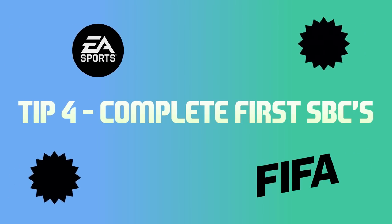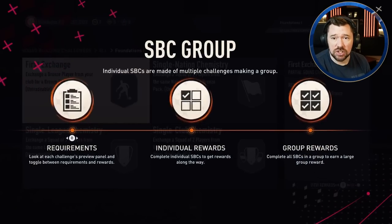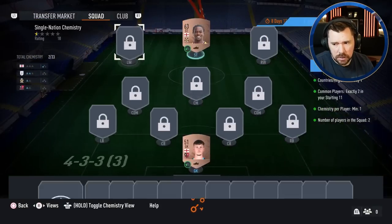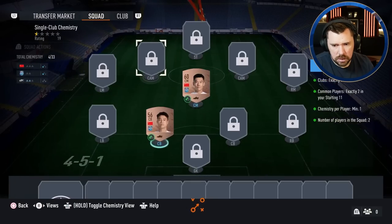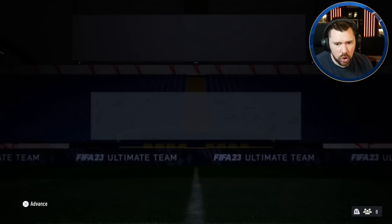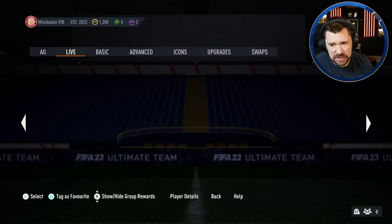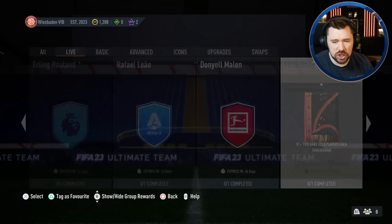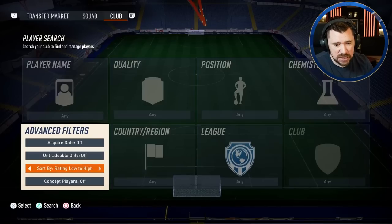The next thing we're going to want to do is the first set of SBCs that you have to do to unlock all of the SBCs, which is the First Exchange. That's an objective done there as well, which is nice. Complete that - that's done for another jumbo bronze pack. Job done - and that unlocks us all of the SBCs, which you of course want to go straight in for the daily SBC. It gets you some XP, gets you a two-player upgrade pack, and there are so many good SBCs just off the jump that you're going to be able to focus on.